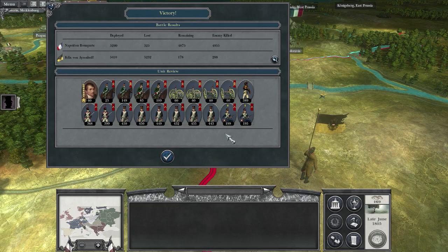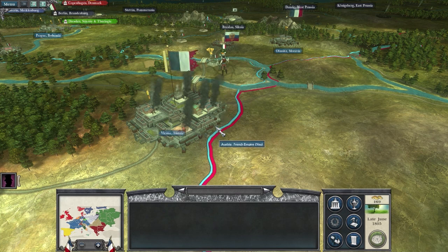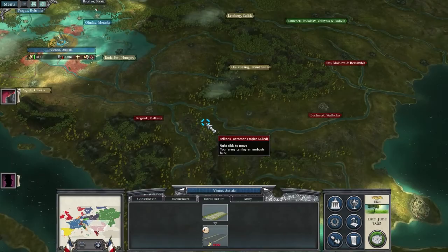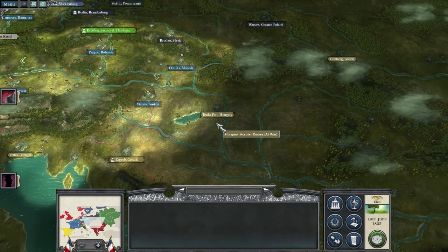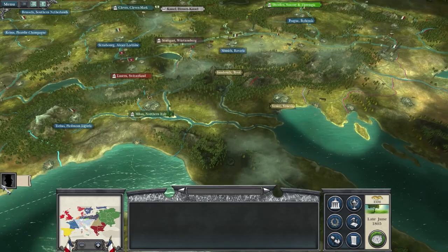That actually was not a very difficult battle. Only lost 325 men — they just walked right into a death trap, the Austrians. I'm going to peacefully occupy — I don't want to deal with all the unrest. Vienna's mine. Austria's not gone, but they have no more major cities. They have some buildings, like Lundberg's got two slots — that's really it. They're at war with the Ottomans now. It would be nice if they took some territory. I'm probably going to turn on the Ottomans later.